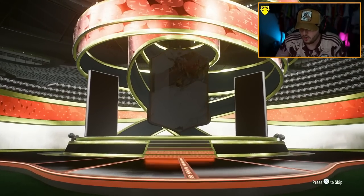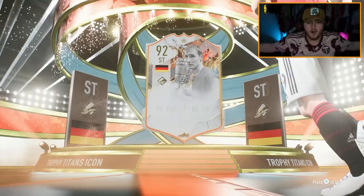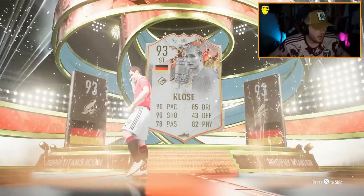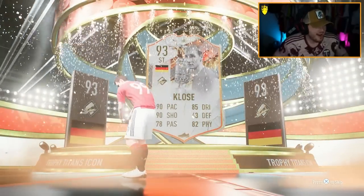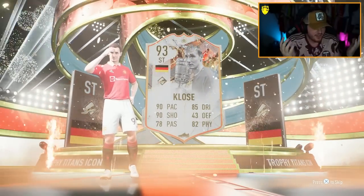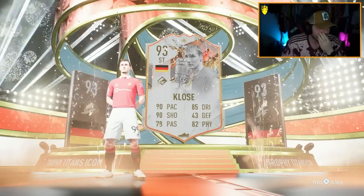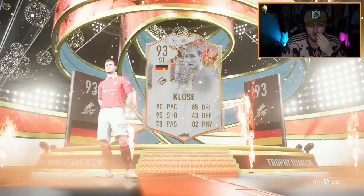84 times 20 now. Here we go. Oh my god — Closer! 93 rated Miroslav Closer. These are icons, bro. They're literally icons. Oh my word. That card could be insane — I haven't looked at the in-games yet.